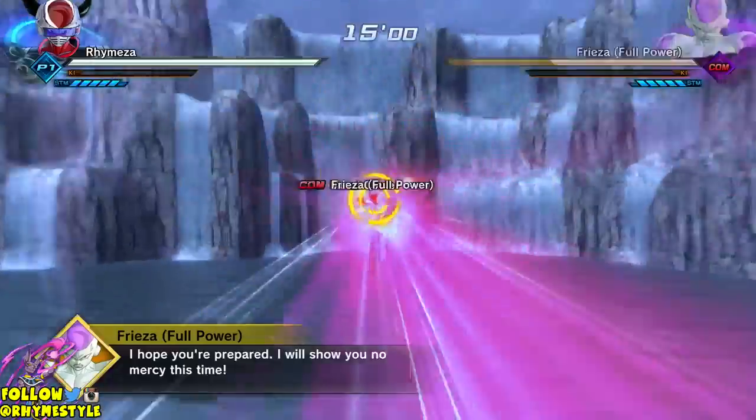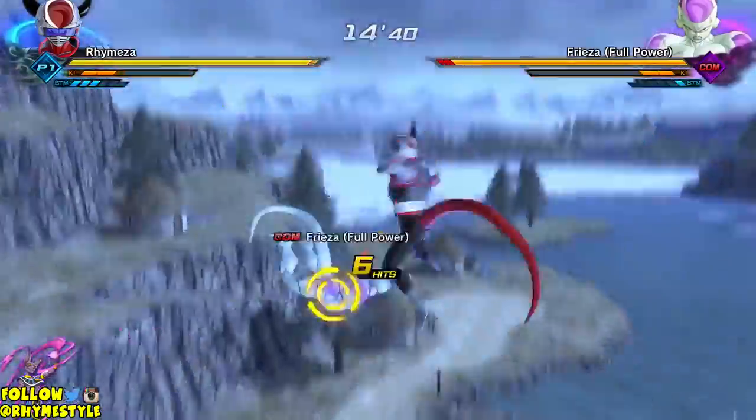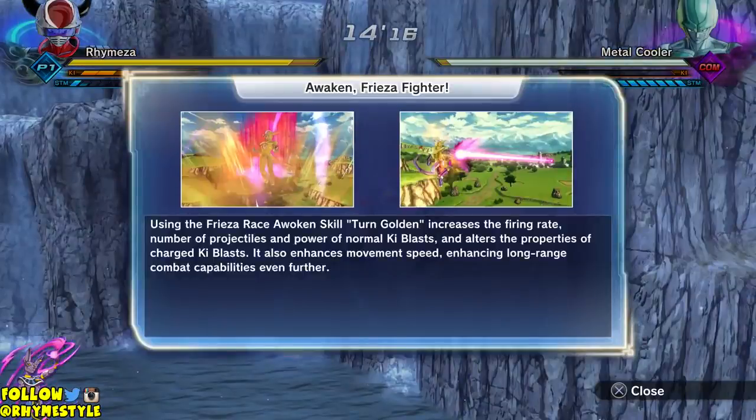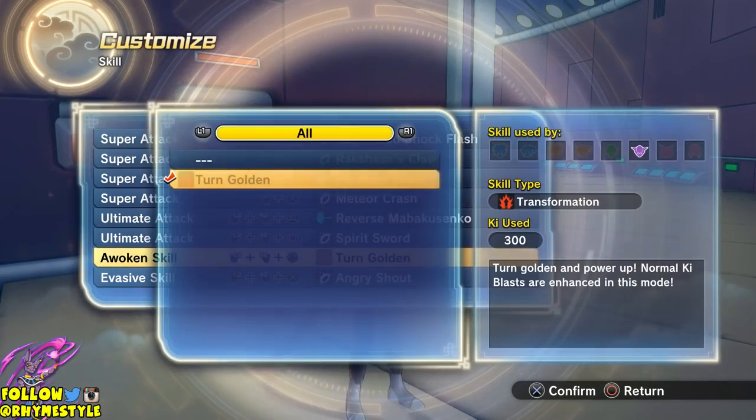After you beat the fight with Freeza and Cooler, you'll notice that the reward says 'Turn Golden' — that's going to be your transformation. Once you beat that quest, that's it, you're done. You are ready to access your transformation. Simply pull up your customization screen, change skill set, and tada — Turn Golden is going to be on your screen.